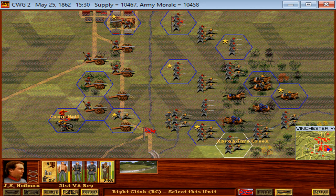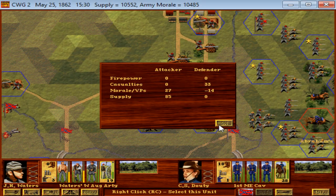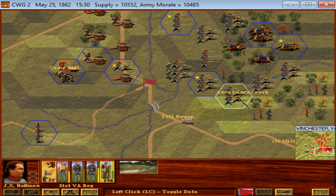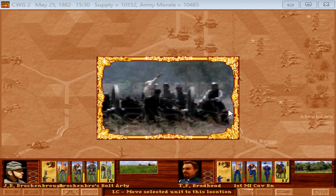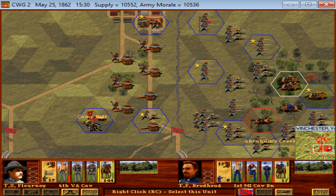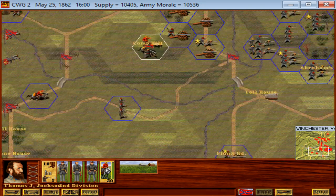That looks like all the attacking we can do this turn. The Maine unit deserted despite having a full morale bar — interesting. The routed horsemen did move, but I can close that gap. I think the last two Federal units — we might be able to get to surrender next turn, with four turns to spare.